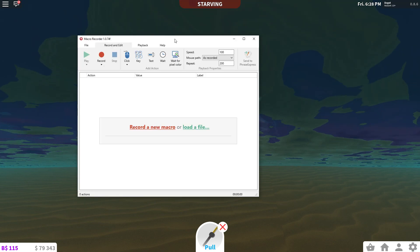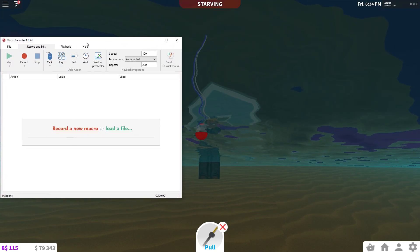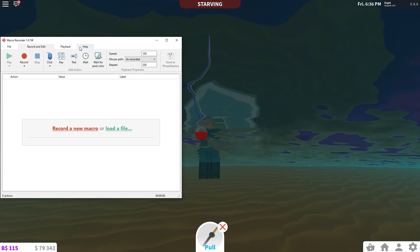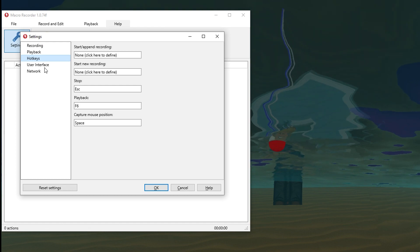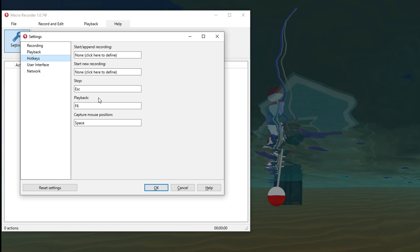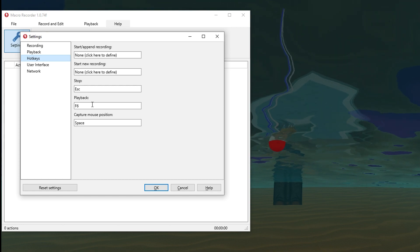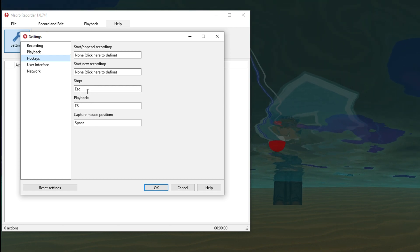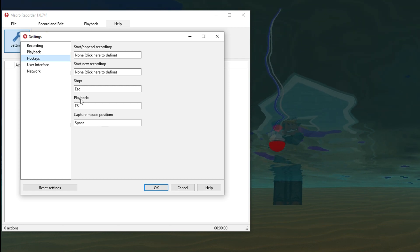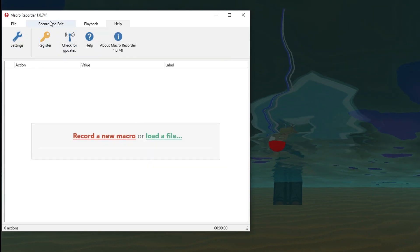Once you have the perfect angle, open Macro Recorder. I'll put it on my left so you can see my player. Once the application is open, go to Help > Settings > Hotkeys. The defaults are Stop on Escape and Capture on Space. For playback I use F6 since I don't use that key. Set your playback key to whatever you want, but I recommend using these. Click OK and go back to Record and Edit.